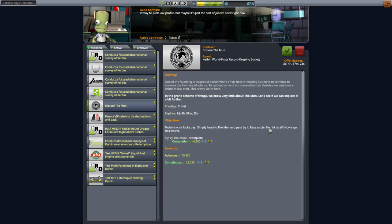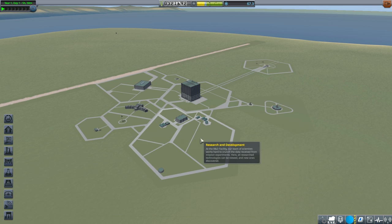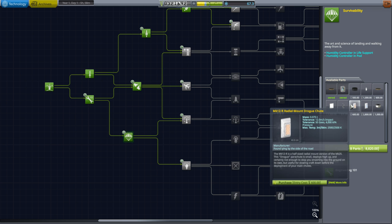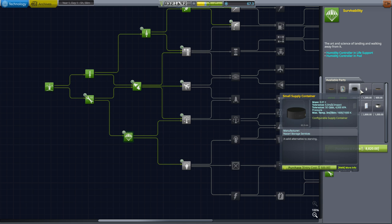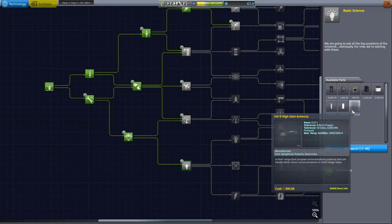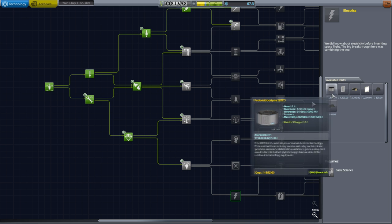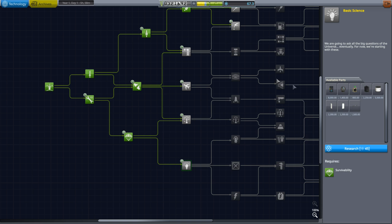We're being offered a Fly By the Moon contract — let's pick that up. It's clear we need more power. We have a battery pack, and I can see radiators and solar panels in the tech tree. It's interesting that the radiators are placed early, as if they're telling me something about their importance. Let's also get Basic Science — always important. Perhaps we'll use fuel cells.